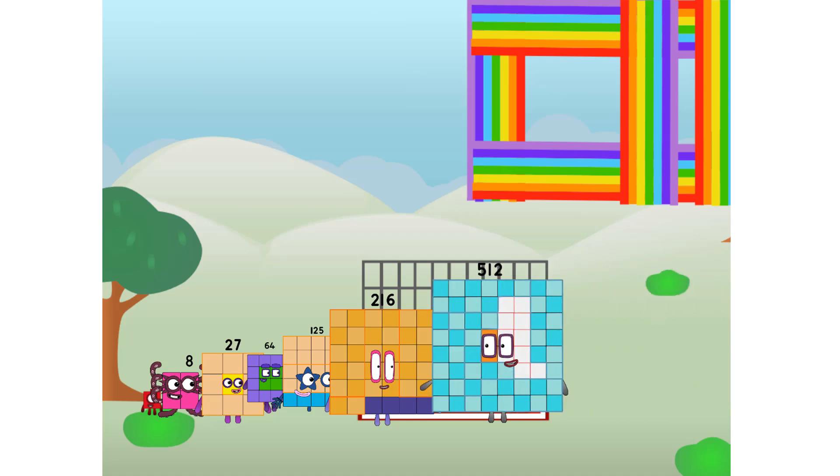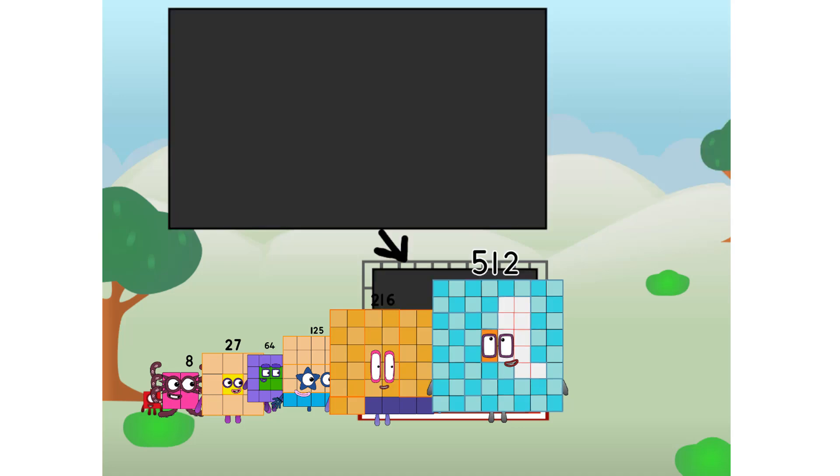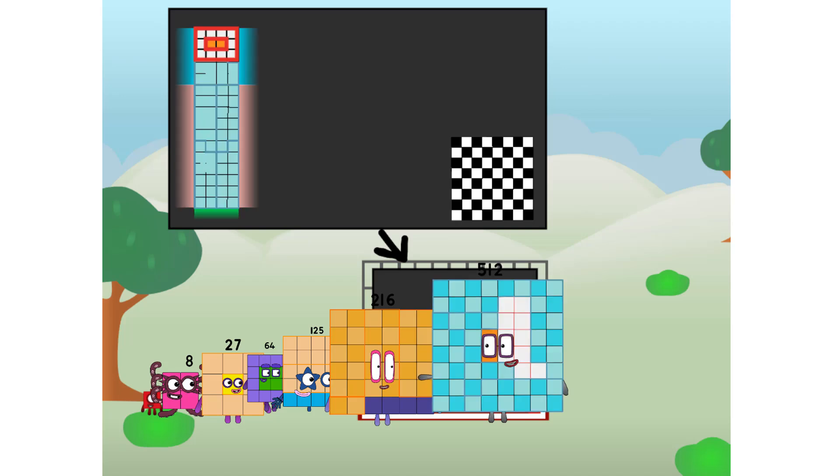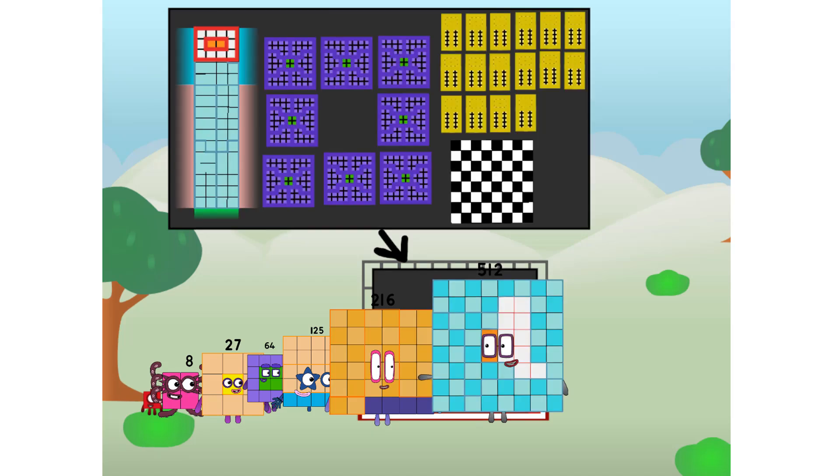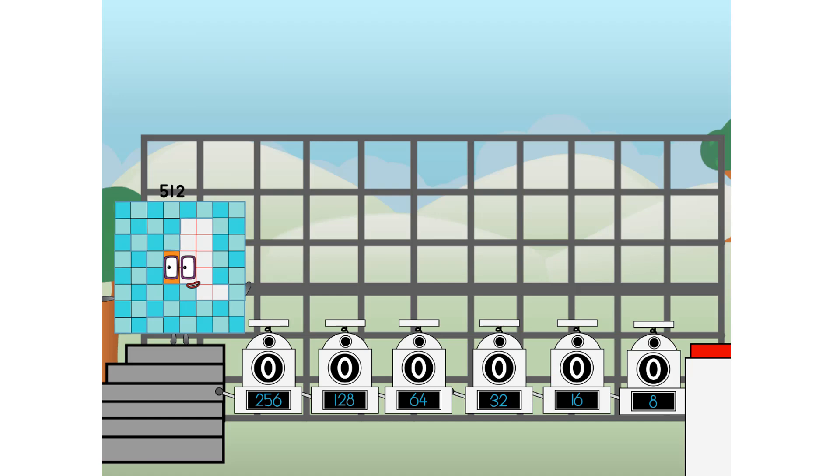There you are. This way — I've got so much to show you. I am 512. And I can be a big cube, a chess board, a super rectangle, 864s, or even 1632s. But today I want to show you a little trick I call binary boosters — using the power of doubles to send any number flying.